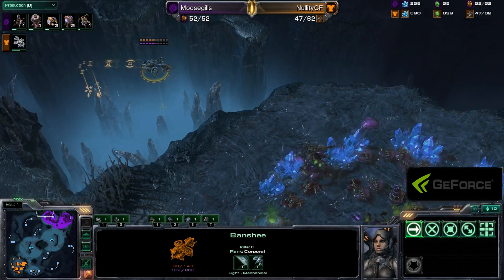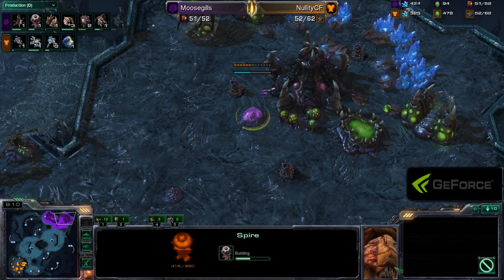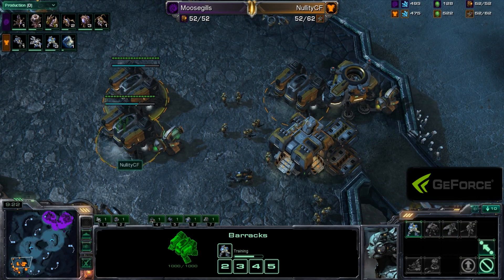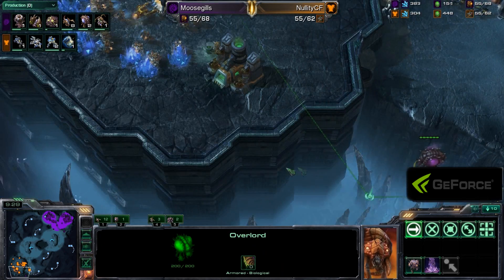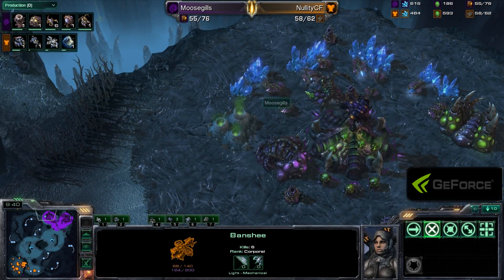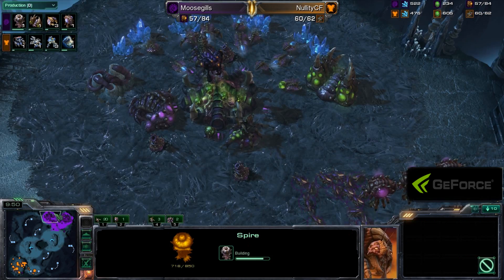Nellity trying to carefully wait and will take a couple more pot shots — good job of trying to keep that Banshee as alive as it possibly can. Six kills total on that Banshee. Moosegills is building an extra Queen in the main. But a Spire is going down, and the Queen is at the natural expansion ramp. There's the Orbital Command moving out now for Nellity, who has a lot of Hellions and Marines out — getting that Combat Shield. Could be seeing a very early push, but more Banshees continuing to pop out.